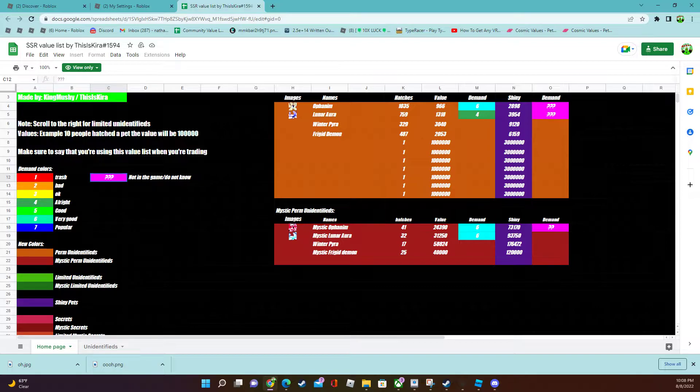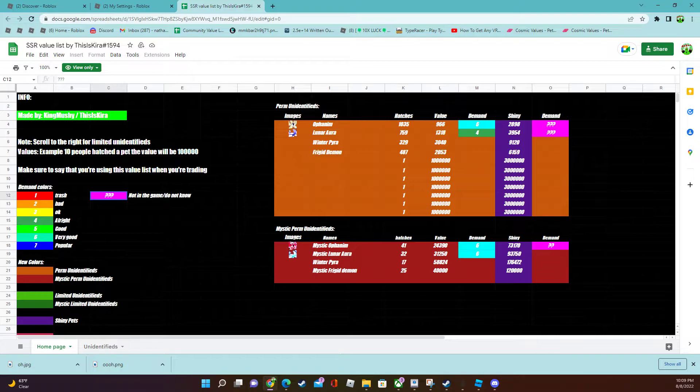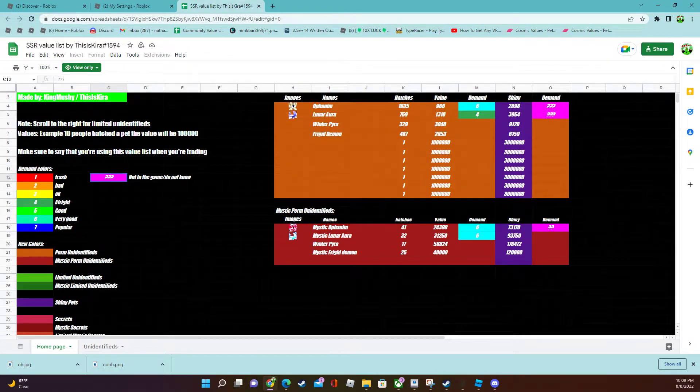I like the question marks for unknowns. It covers new colors, perm unidentified, mystic perm identified, limited identified, mystic unlimited unidentified, shiny pets, secrets, mystic secrets, limited mystic secrets, fusions, limited fusions, Robux pets, and egg prizes.